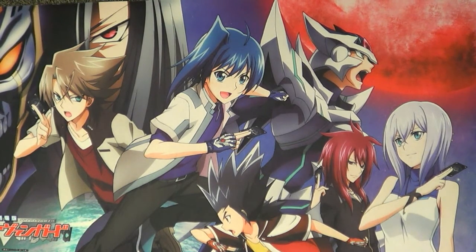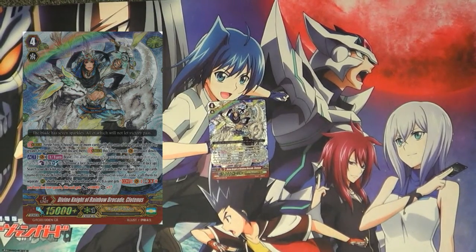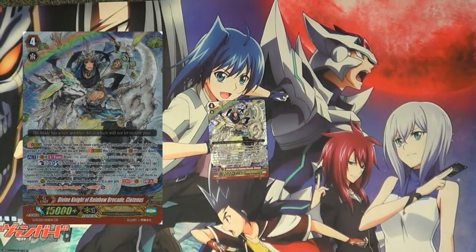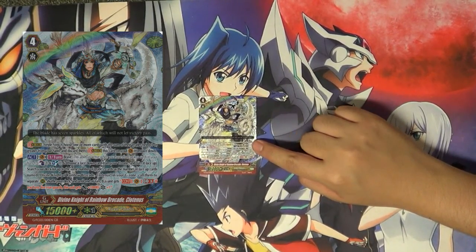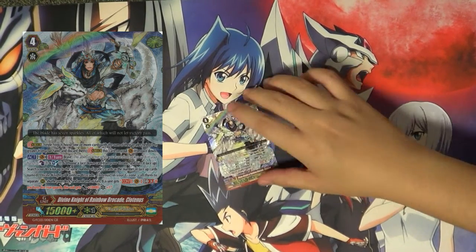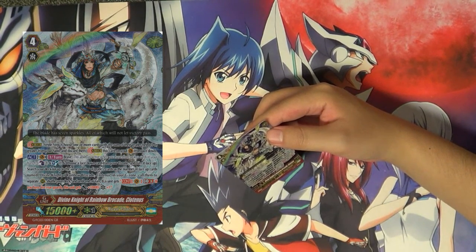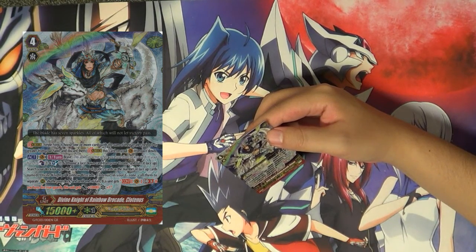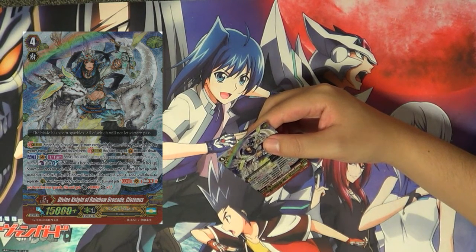We're going to be analyzing cards in clan order. Our first card is Divine Knight of Rainbow Brocade, Clotenus, the GR for Royal Paladin this set — which, frankly, happens every Fire's Collection. His skill is an Act once per turn with a Brave condition, so you need 3 or less cards to activate it. You Counter Blast 1, Soul Blast 1, and flip a G-zone unit face-up. As a result, you search your deck for up to the same number of Grade 2 cards as face-up copies of Clotenus in your G-zone, and call them to separate rear-guard circles. If you're GB free and have 5 or more rear guards, this unit gets +10k and +1 critical.